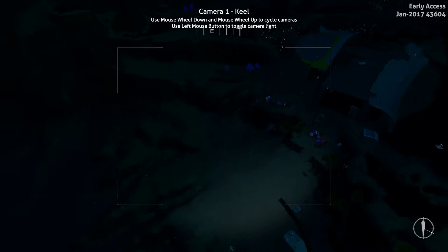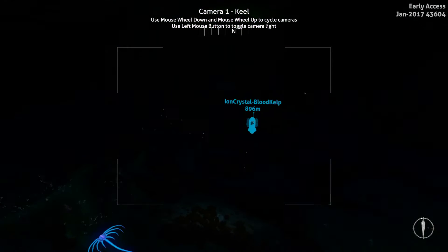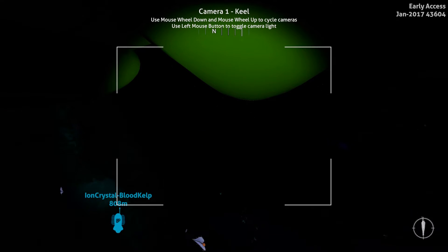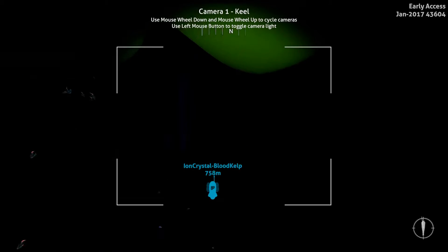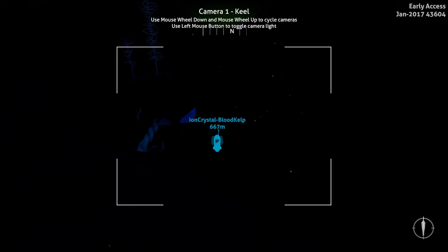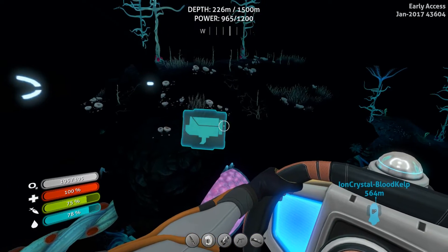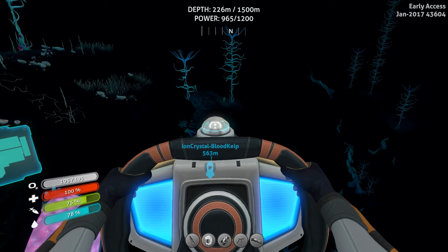It aggressively gets deeper. Not sure how deep we are right now but I have all the modules set up so I shouldn't have any issues with pressure. Looks like we're about to run into a mountain — want to keep heading north without swiggling around so you don't get lost. Yep, there's the beginning of the blood kelp right down there. We're currently at a depth of 226 meters, so you should be okay in the Cyclops and most other vehicles as long as you've got your basic pressure compensator on.